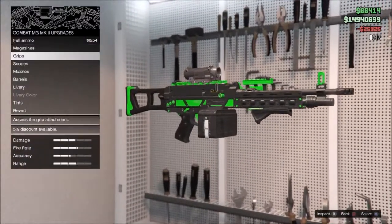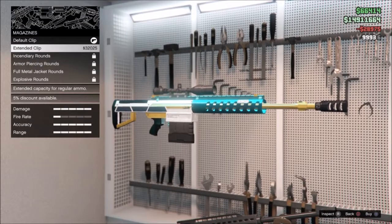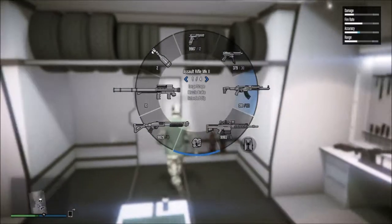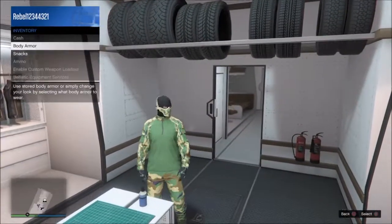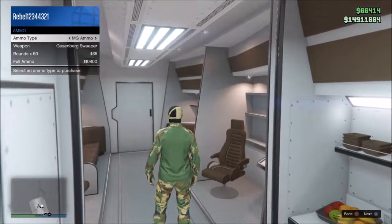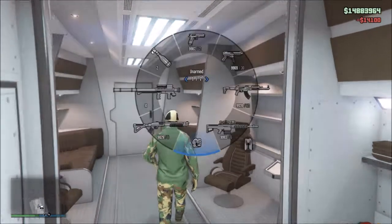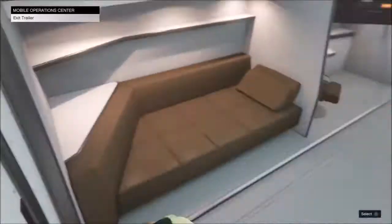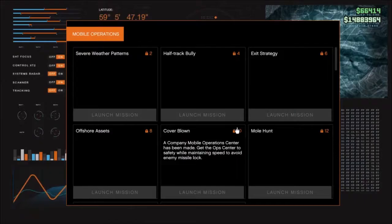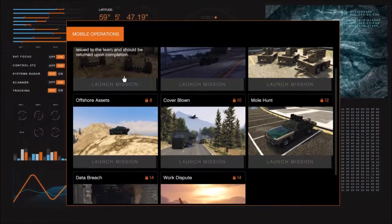Another downside is the cost of upgrading. This goes for all the new vehicles, but some upgrades are expensive — like the louvers, which I think are around 50 to 75k. The proximity mines are around 90k and I didn't buy those. The mini gun I have cost me about 180 to 190k, which is a lot of money, and that's another big downside.